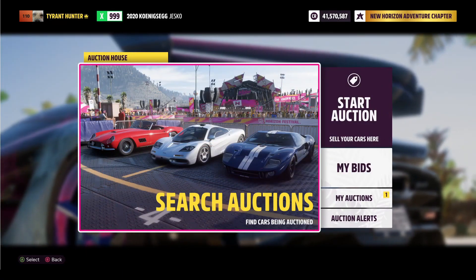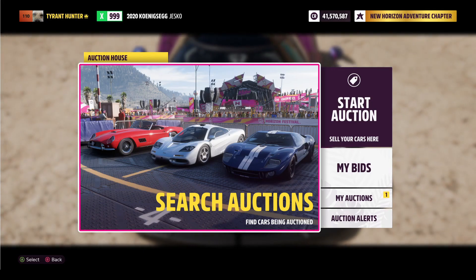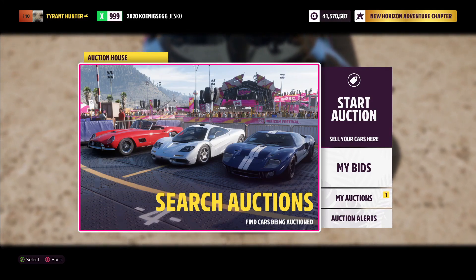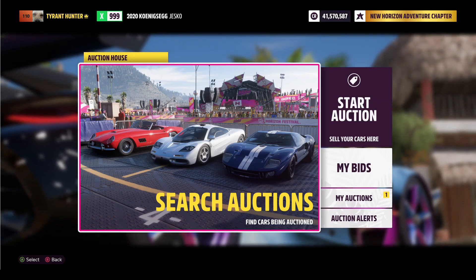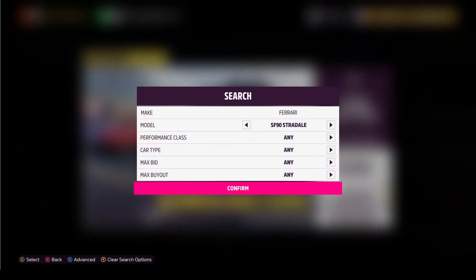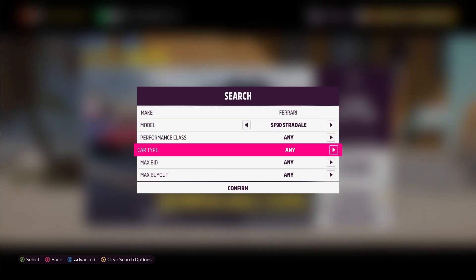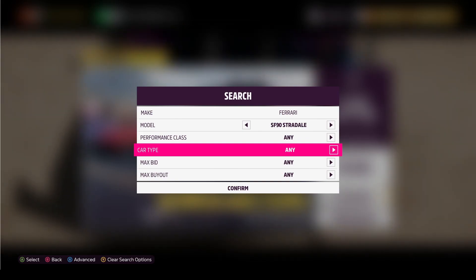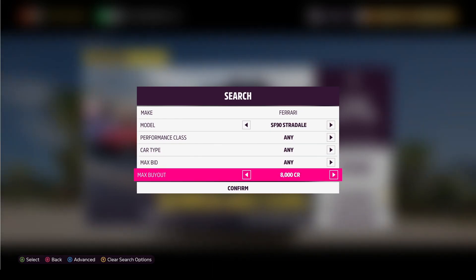I'm going to be sharing a pretty good car to use — it happens to be one of my favorites and it's super rare right now. But if you put at least 30 minutes into sniping this car on the auction house, you'll see at least three. They pop up here and there, but you've got to be quick. Here's the car right here — it's going to be a Ferrari SF90 Stradale. These cars can sell up to 20 million credits. Doing this for about an hour, I saw about four, going anywhere from six to eleven million. I saw a lot for 11 million.